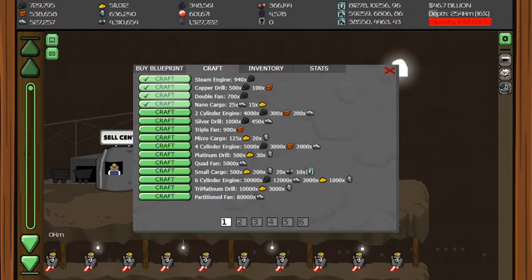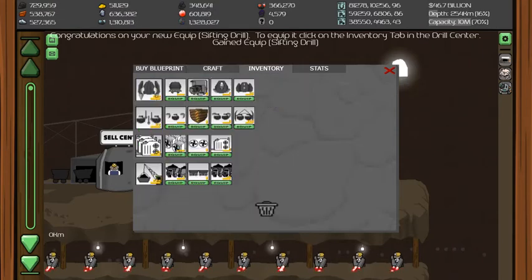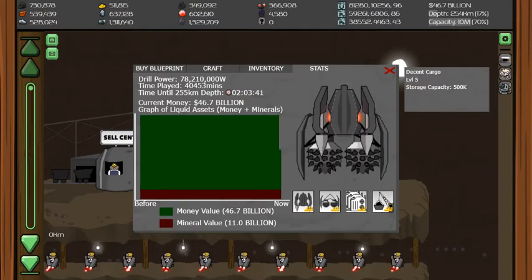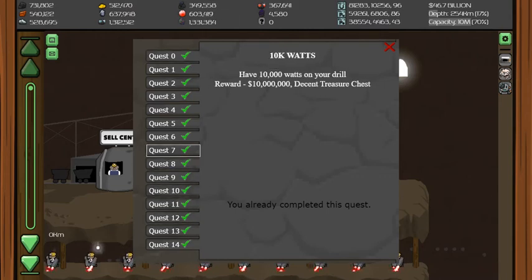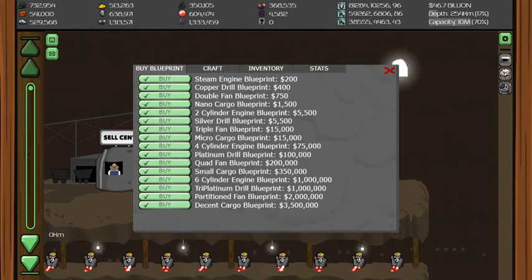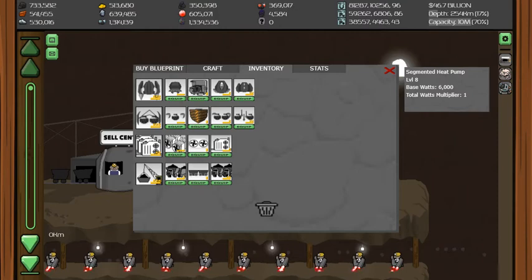Let's see where it is — I believe it's right here, the sifting drill. Okay, so in inventory it should be the three-dot drill. There it is. Okay, so now we're at 78 million drill power, so we should have gotten this last quest here. I guess we got them all — I didn't think we had the 14 but I think it's 10 million watts on your drill, and we're way past that.